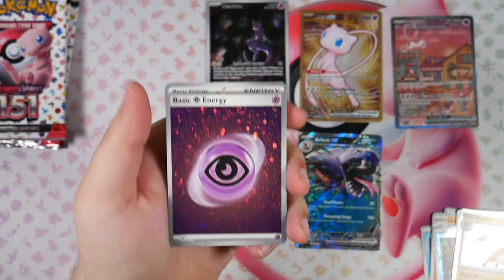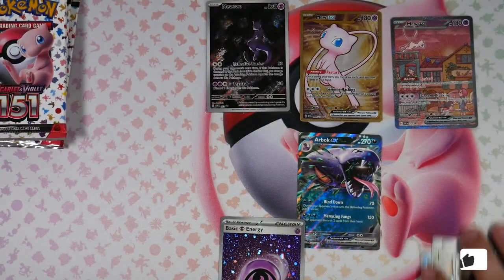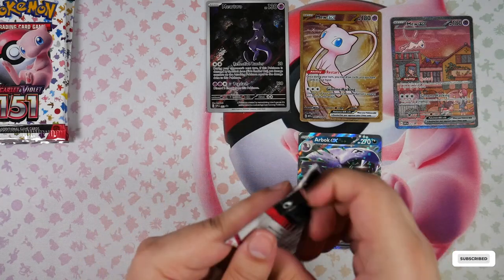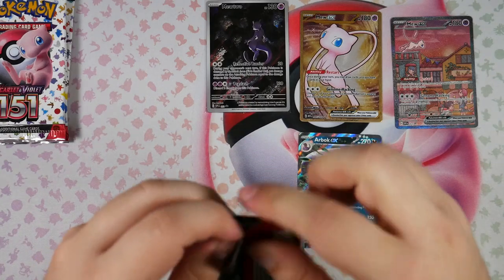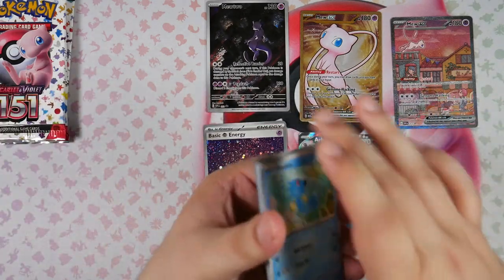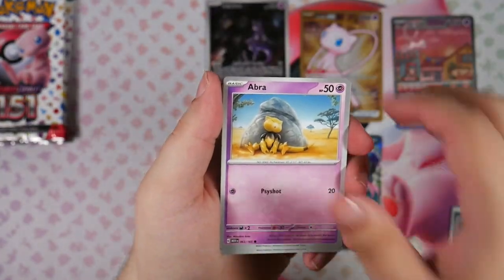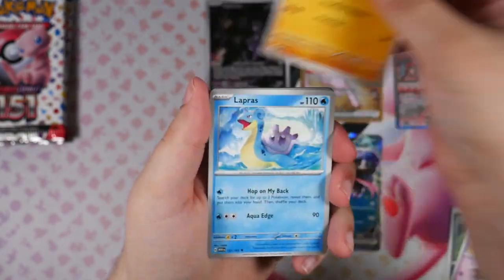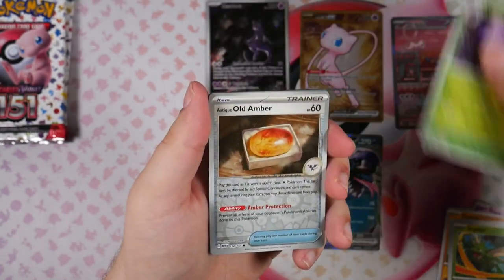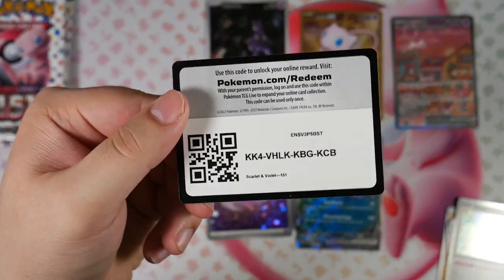It's a cute Raichu and a Holographic Energy. I really like the addition of the Holographic Energy in Pokemon 151. Even though they're not worth much, if anything, they're still very, very cool in my opinion. I really like them. And of course they use the old Cosmo Holo foil pattern, so that's always a plus in my book. But of course what we want from Pokemon 151 is a special illustration rare. I've said it in all of my openings so far — it doesn't matter which one you pull, because every single one is a banger. And here is the code card.